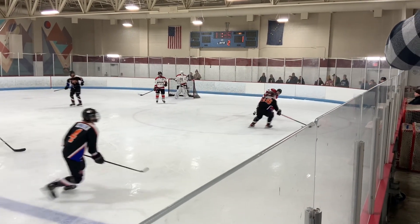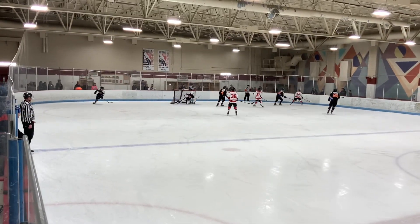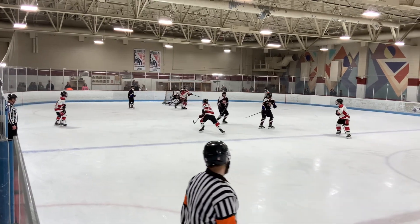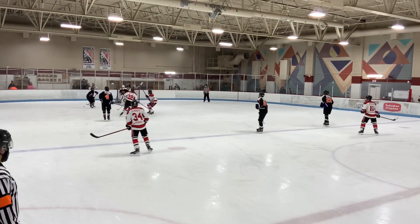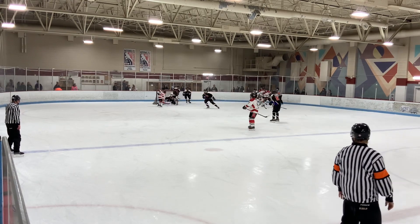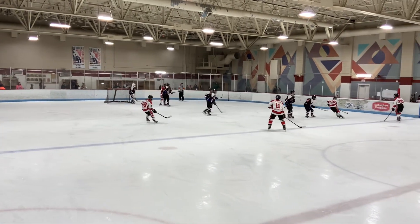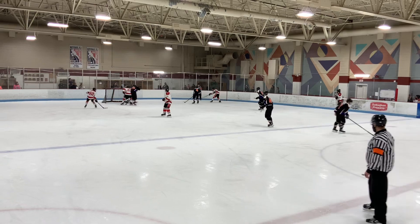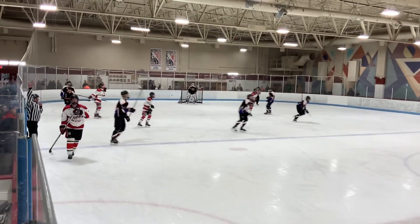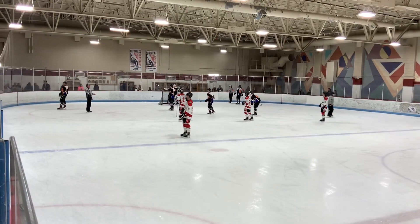Ross keeps the puck in. Eli just crushed the kid so the kid slashed him. They're still slashing each other. That was number 13. Number 39 just cross-checked Conrad from behind. Nice block by our defense — wide open net. It's getting a little bit dirty and I don't like it. The puck almost hit Joel Ringler — just went in the penalty box.